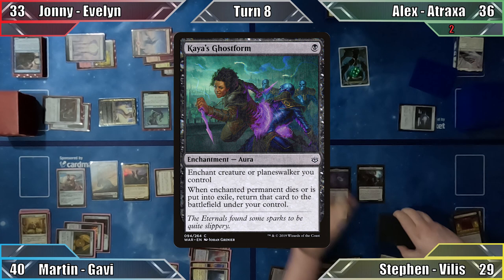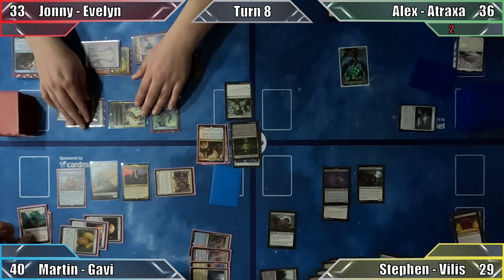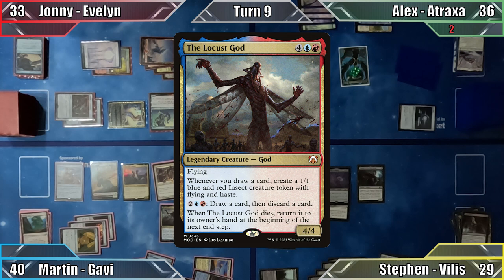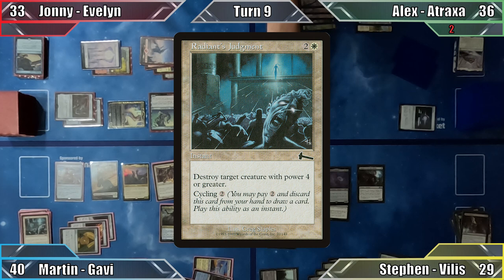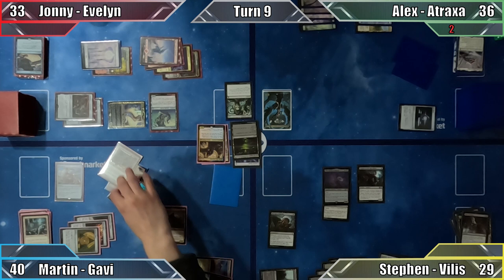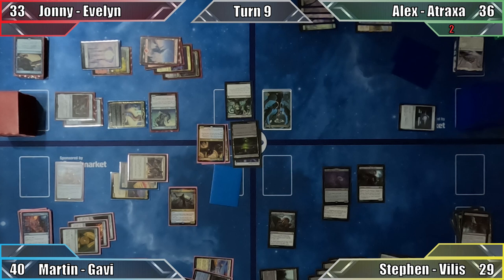Martin sacrifices his Myriad Landscape to put 2 plains into play and moves to his turn. I recast the Locust God since Johnny has no mana to counter him, and cast Radiant's Judgement to destroy Atraxa — making Alex rather unhappy. Moving to combat, I attack Alex with Gavi, Stoic Champion, and a Dinosaur Cat. With Alex unable to block, I cycle a card with my commander's ability — Stoic Champion gets +2/+2, I create a Dinosaur Cat and an Insect, and Alex takes 8 damage. I end my turn.